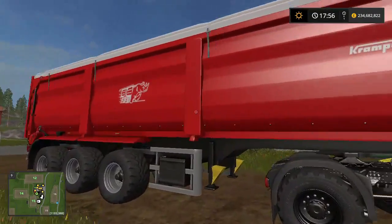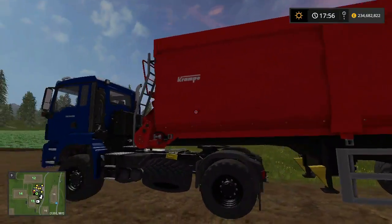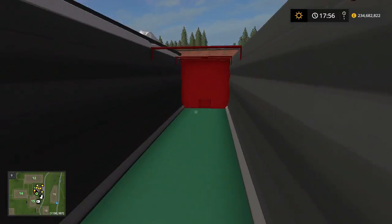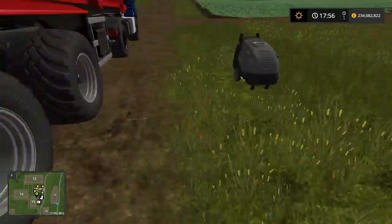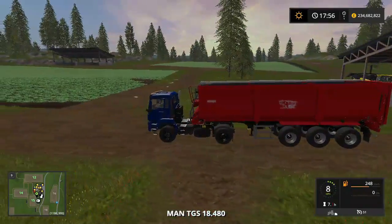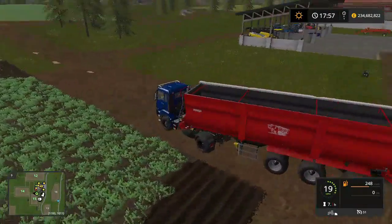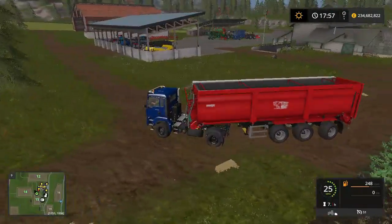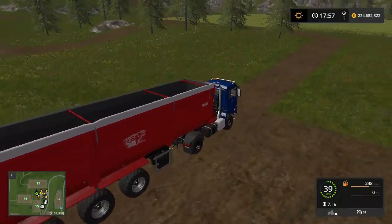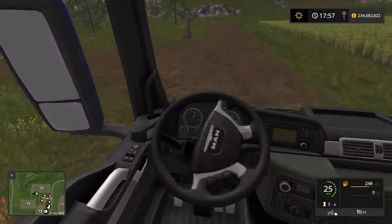We've got a truck and a MAN truck. This looks pretty cool. If we go inside, now this is the biggest trailer in the game. It's pretty cool. I'll just start out with the truck. The truck drives amazingly — look how nicely this drives. Wow, that is super nice. Nice interior as well. We have good cornering and everything.